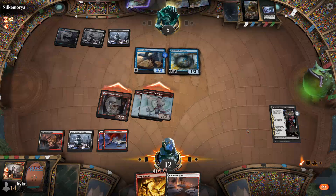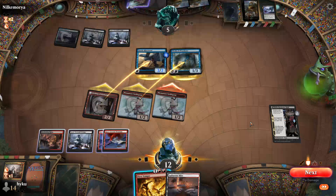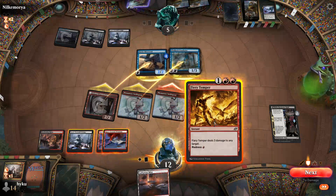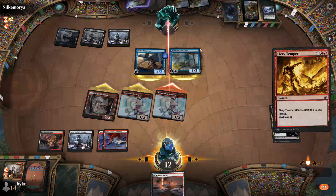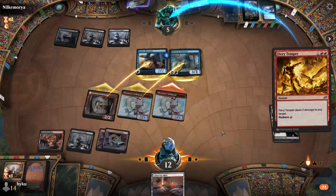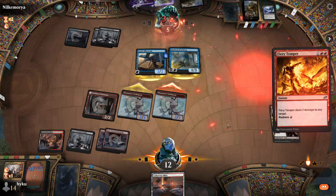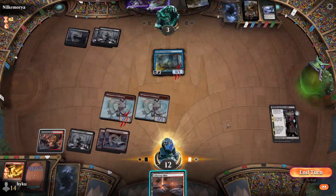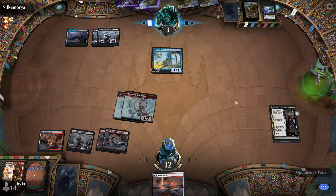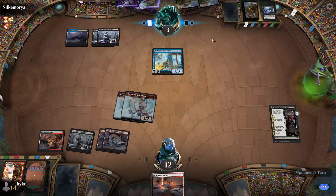So whatever creature he lets through — he has to have a Fatal Push to live, and it puts him still in a bad situation. So I have to cast my Fatal Push right now to be lethal. I'll do this right now and let's see if he has the Fatal Push — but even if he has the Fatal Push it's not too bad for me. I'll go ahead and keep the tapland in hand alive for one more turn.